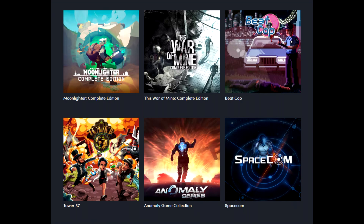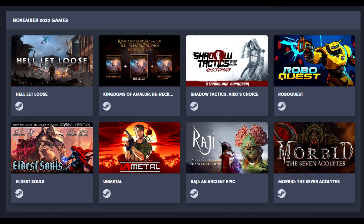Beat the Average is $13.20 — just don't even do that. A dollar will get you Anomaly and Space Comm, but I think most people are going to go the $15 route. I also want to make note of Humble Choice, which is still live: Hell Let Loose, Kingdoms of Amalur: Reckoning, Shadow Tactics: Aiko's Choice — so there's a nice synergy there with Blades of the Shogun being free on EGS. Also in the bundle: Robo Quest, Eldest Souls, Unmetal — which I've heard is a great Metal Gear throwback style game — Raji and Ancient Epic, and Morbid: The Seven Acolytes. Humble Choice will also get you access to Ghost Song. Just great value out of Humble right now.